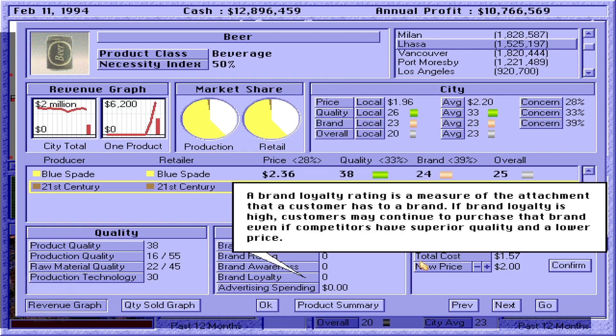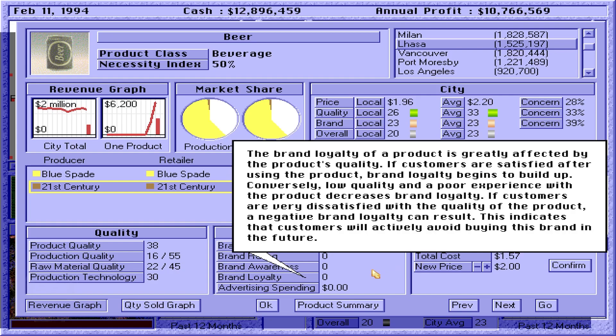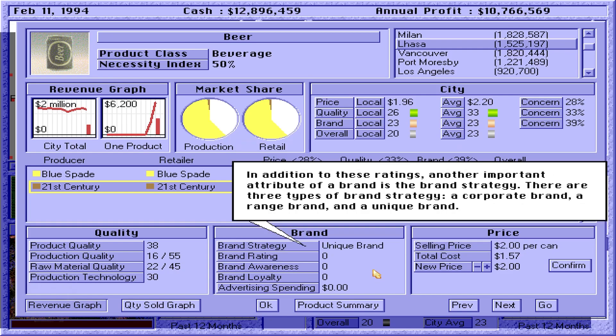The brand awareness rating measures how aware consumers are of this brand. A product can achieve a high brand awareness rating if the brand has been advertised extensively, the product has been on the market for a long time, or if the brand is widely distributed. A brand loyalty rating is a measure of the attachment that a customer has to a brand. If brand loyalty is high, customers may continue to purchase that brand even if competitors have superior quality and a lower price. Brand loyalty cannot exist without prior purchase and use experience. A brand must generate sufficient awareness before consumers will purchase and use the product. The brand loyalty of a product is greatly affected by the product's quality — if customers are satisfied, brand loyalty begins to build up. Conversely, low quality decreases brand loyalty, and a negative brand loyalty indicates customers will actively avoid buying this brand in the future.